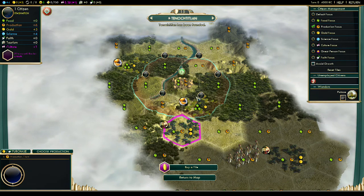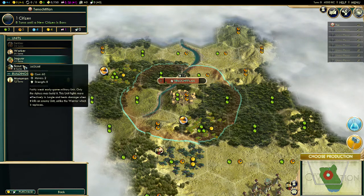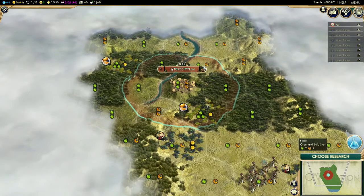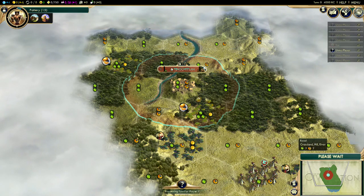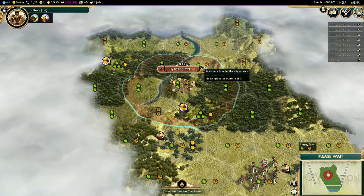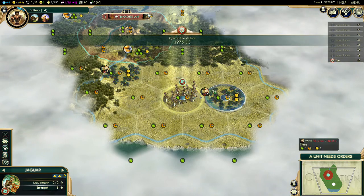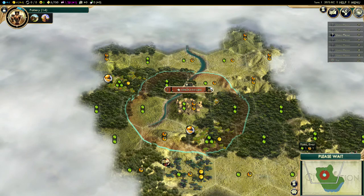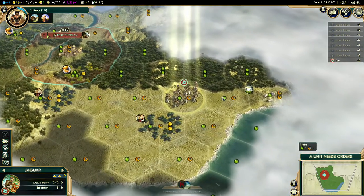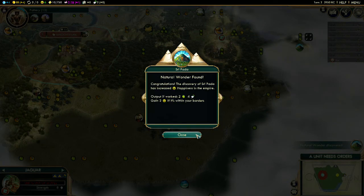I'll probably be locking a lot of tiles at least in the beginning while I can, then it gets a little difficult to micromanage. Pick up pottery of course — got to get that shrine out early and start getting faith going. I don't even know if I'll be able to get a religion, it gets pretty hard at the higher skill levels because the AIs are decent. We got a ruin and a natural wonder — that's pretty decent, two food for faith, couple happiness.